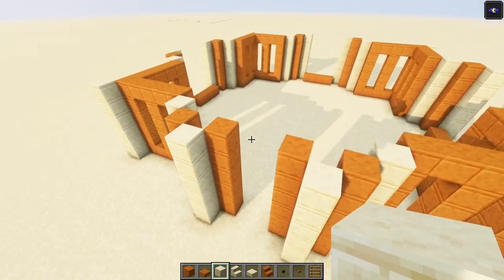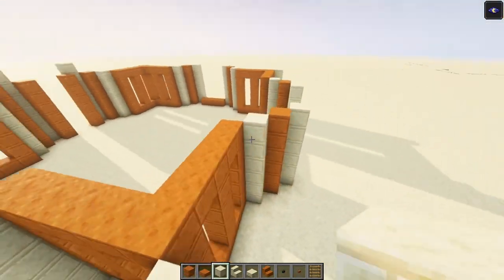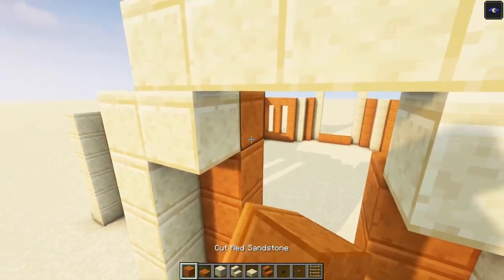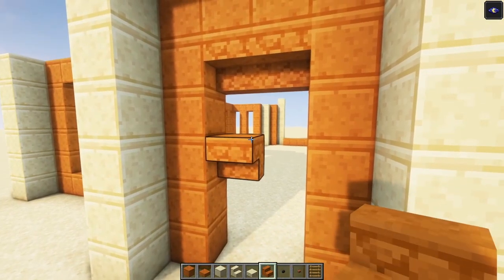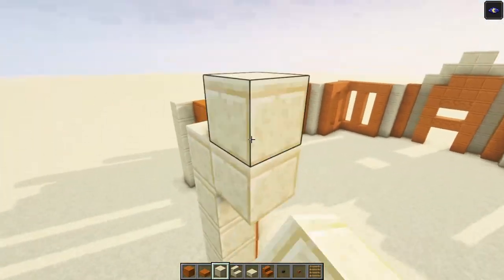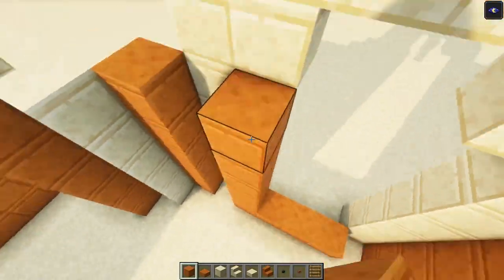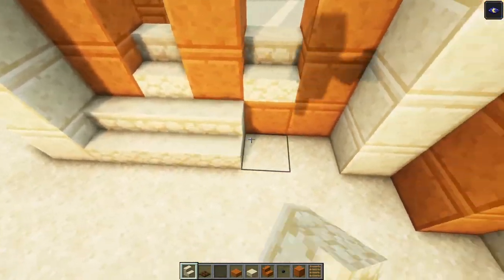Before we build up the walls we are going to add an additional block on top of each arch shape over here. Then you want to go in and up, connect these two points, and we're going to do that for each one. But first let's build in the entrance. Then repeat this on each one. After that we are going to build up the walls — go to the back side and build it up. Then we're going to build in the windows by simply adding some stairs.